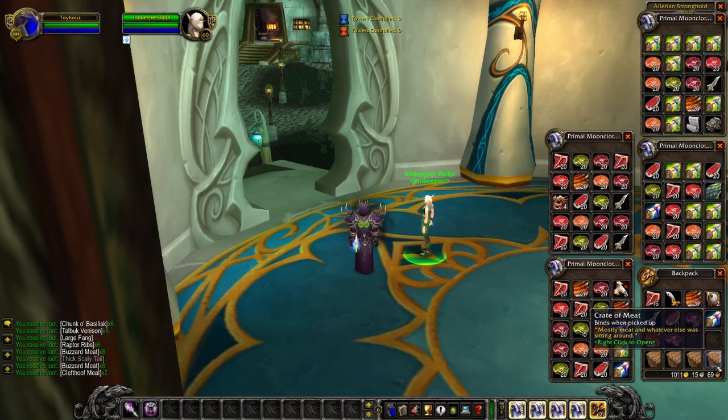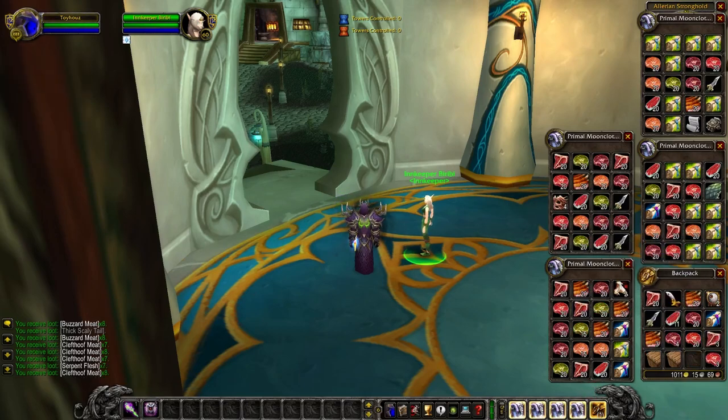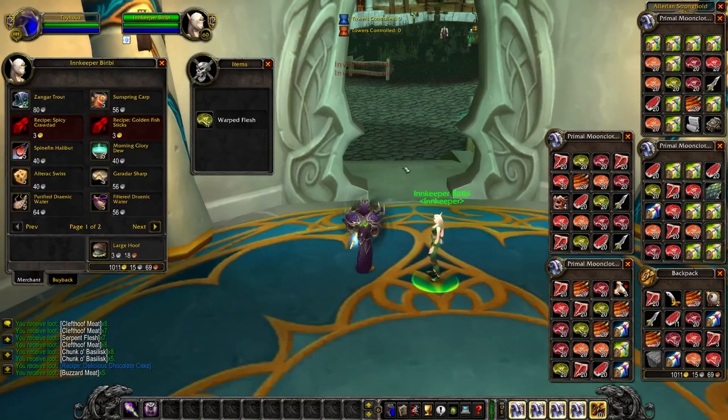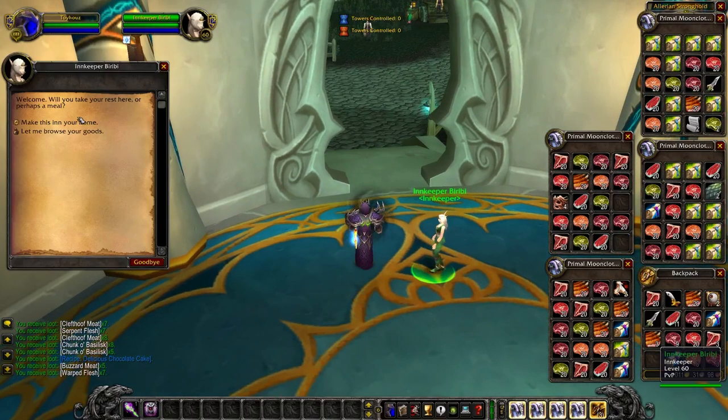Last few crates. I'm looking for Captain Rumsey's Lager, but honestly I don't think it even drops from crates of meat. I'm referencing a guide, but I've opened a ton of crates and never seen it. I'm almost positive you get Captain Rumsey's Lager from the bags of fishing treasures instead — I think the guide I'm looking at is wrong.